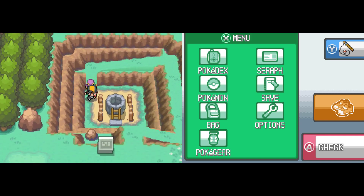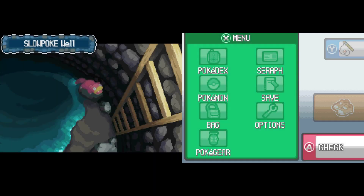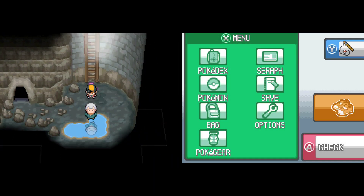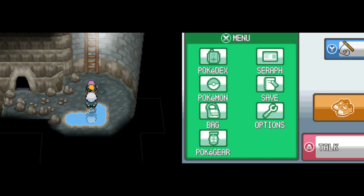The last weather type is called Hail, which is an ice-type thing. Ice types are immune to hail, and much like Sandstorm, it hurts non-ice type Pokemon over time. There are some ice type Pokemon with abilities that benefit from hail, such as Snow Veil or Slush Rush — I think Slush Rush is the newest one. Those are the four different weather types.